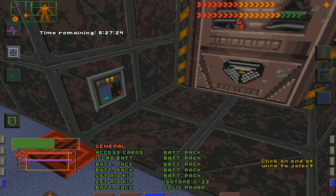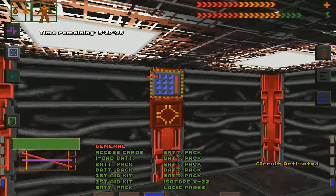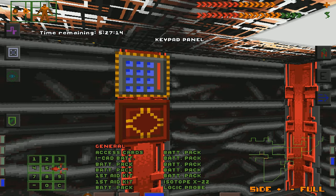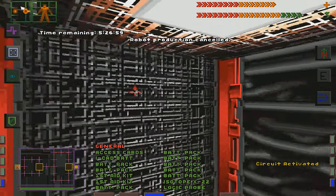Puzzle hacking on. That did something — I like that. Access panel is locked. 6-2-3 — access panel unlocked. Play a little puzzle. There we go. Robot production cancelled. I know in the room to the north on the map there are robots and stuff, but that should take care of them all.